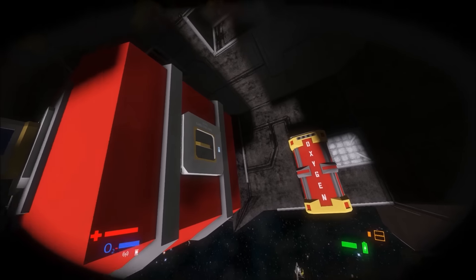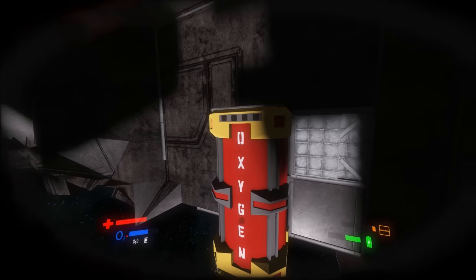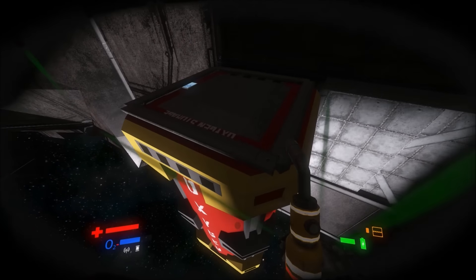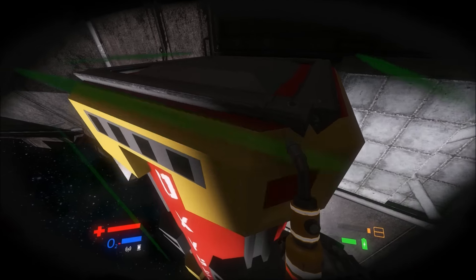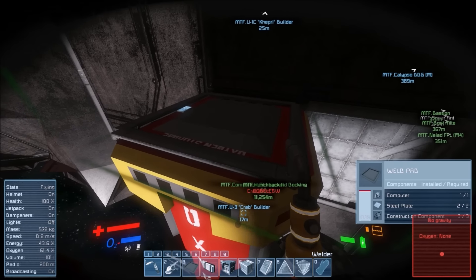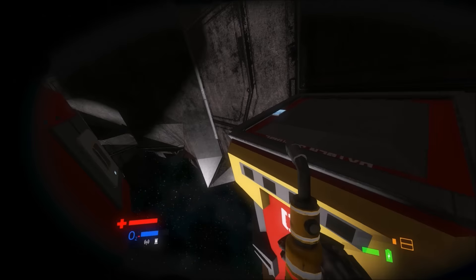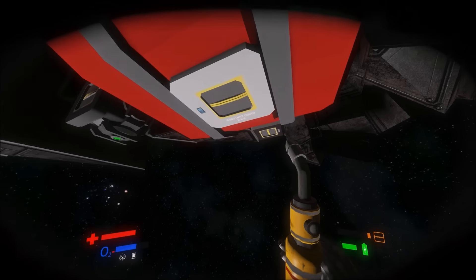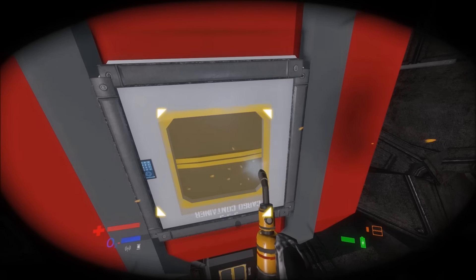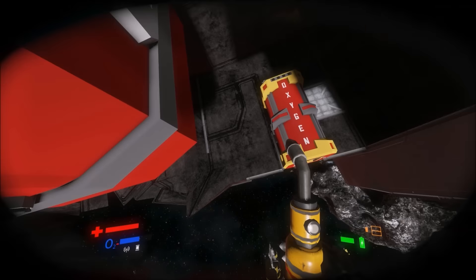What I want to show you is the methodology that we have been using to move parts around. We're using Digi's advanced welding mod. This is a welding plate and it acts as a small merge block. It's really cheap — just one computer, two steel plates, and three construction components. You weld one here and place another one there, and basically you have a merge block that disappears when you merge the two blocks together.